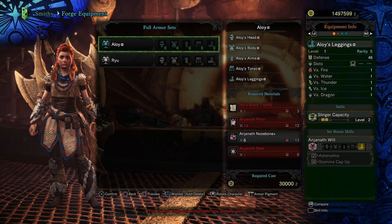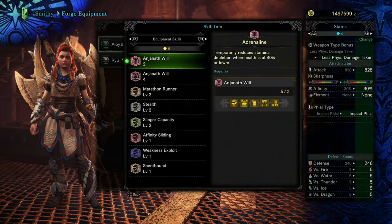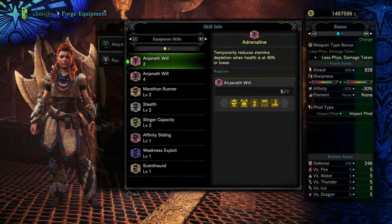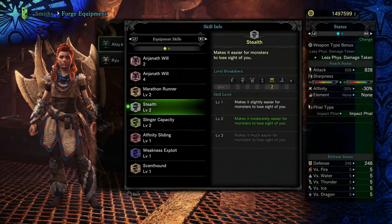Even if you are a male character you will actually get the full female Aloy kit. This set is pretty basic — it's definitely not an endgame armor set — but it mainly focuses on skills used in tracking. You get things like Scent Hound, Slinger Capacity, Stealth, and Affinity Slider.